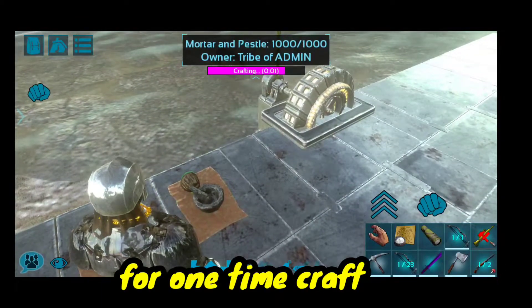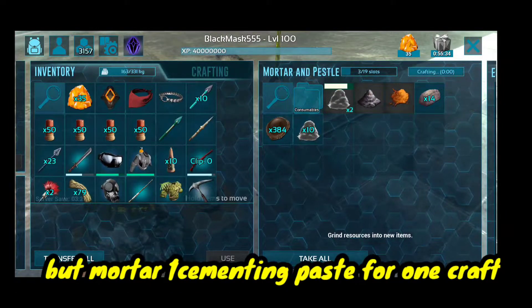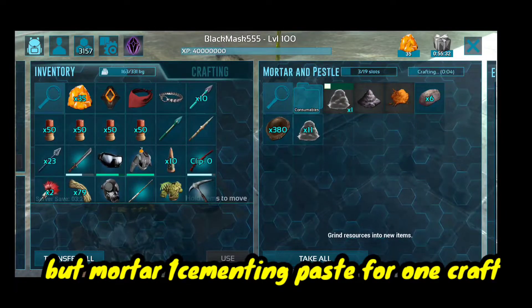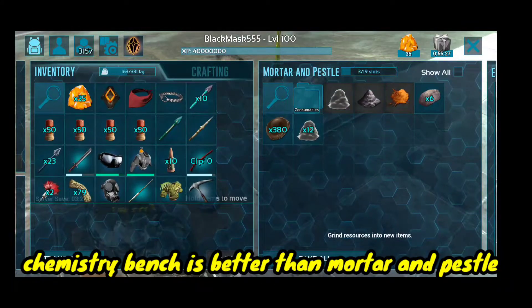For one time craft, the mortar gives 1 cementing paste per craft, but the chemistry bench gives 6. Chemistry bench is better than mortar and pestle.